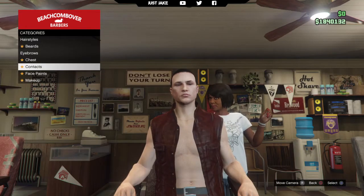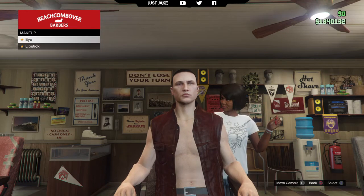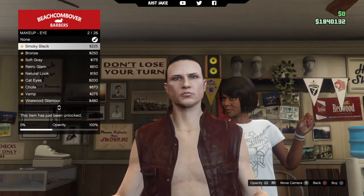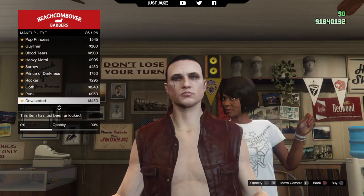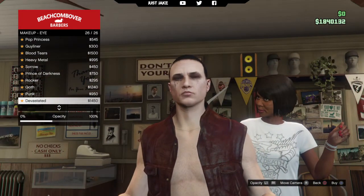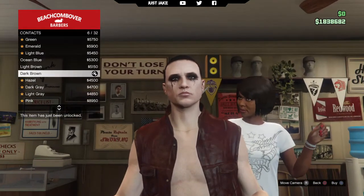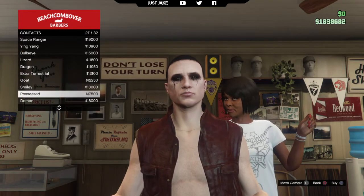Now this character has some real crazy black eyes, so what I'm going to do is go into makeup, eye makeup and go and purchase this devastated eye makeup, and I want to change the opacity to 100%. So we'll make that 100% opacity for devastated. Then you want to go into the contacts and go and purchase this eye colour: Possessed.